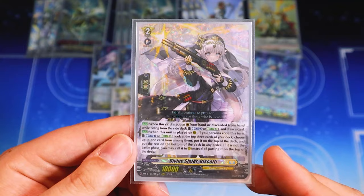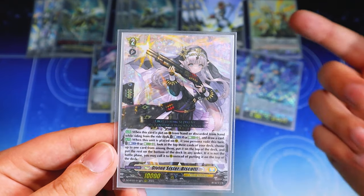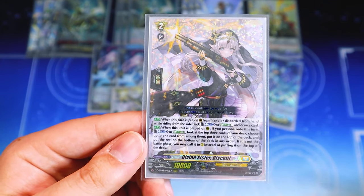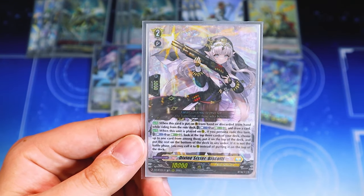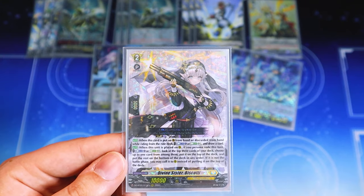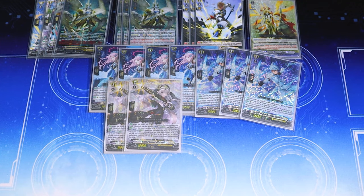For the next grade two, I'm running two copies of Biscotti — only two because I don't want to compete with Nilburys for counterblast or energy blast, since they kind of compete with each other. What Biscotti does: when it's placed on guard circle or discarded from your hand when riding from your ride deck, you can energy blast three or counterblast one to draw a card. It also has a skill when placed on rear after persona riding — energy blast three or counterblast one to look at the top three, rearrange them, and if it's the main phase, call the card instead. Since Rezils can call from the drop zone, running two copies works out when you see at least one in the drop.